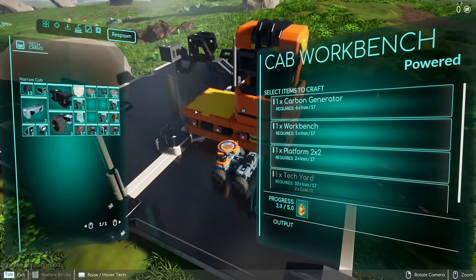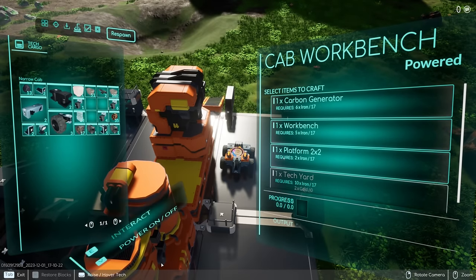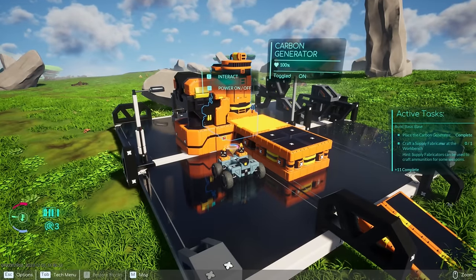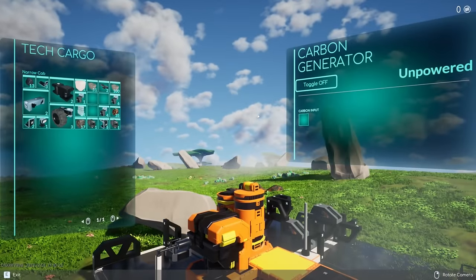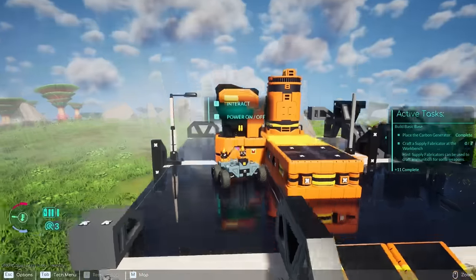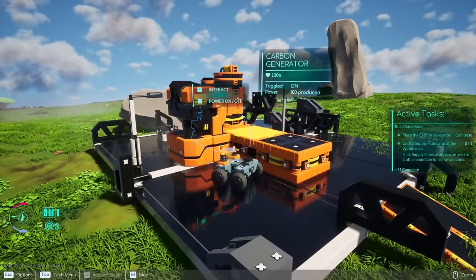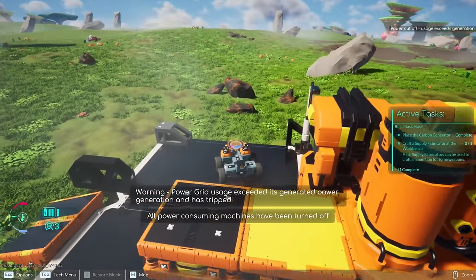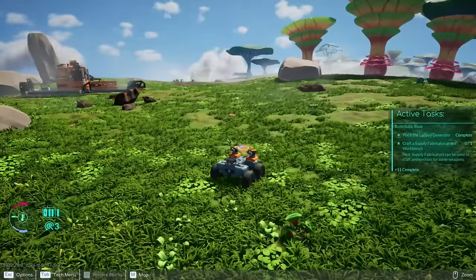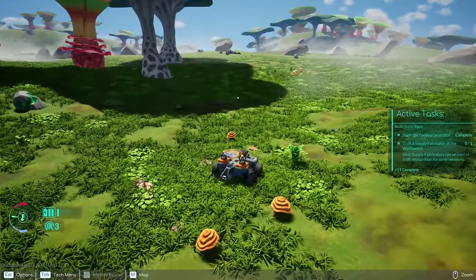Craft a carbon generator — it requires power to use, and generates power by burning carbon. So now we're going to get a carbon generator going. I'm going to guess we place that somewhere next to it. The carbon generator uses power — I should probably keep it off when not in use. Now craft a supply fabricator at the workbench — I need to interact with the workbench and craft it there.